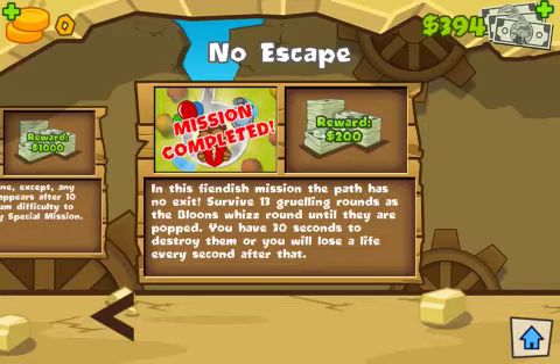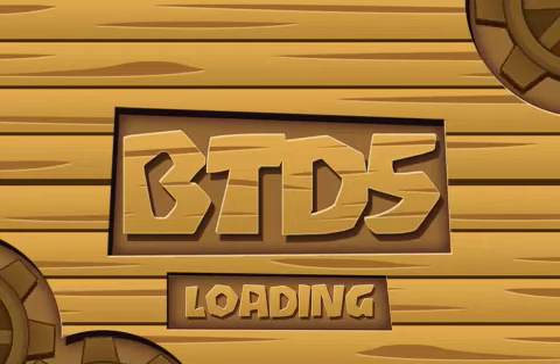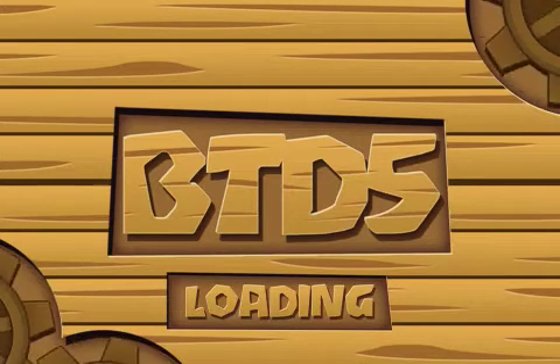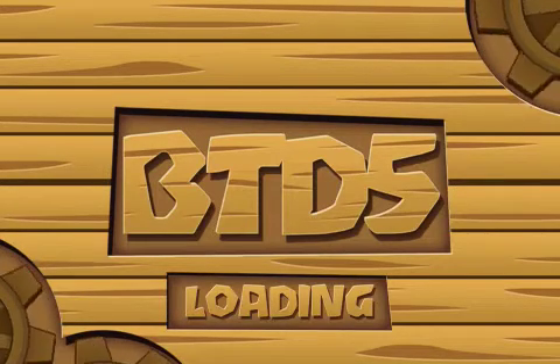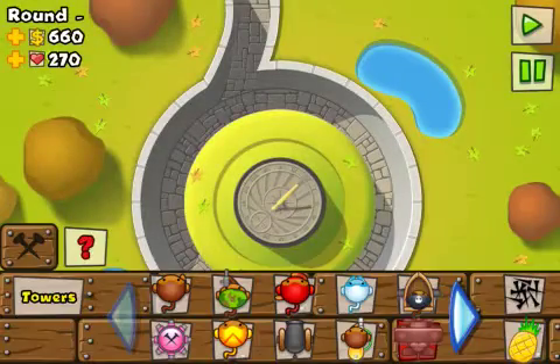This is the glitch for No Escape where you can complete it without losing any lives. It's only on iOS. Just start the special mission No Escape, click off that, and put anything down to start it.